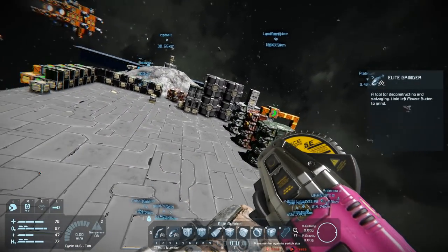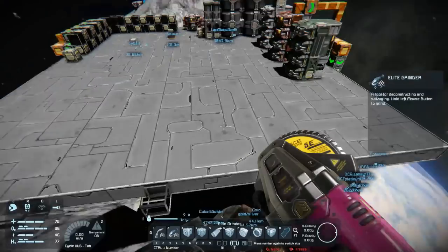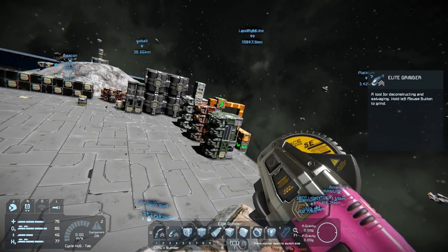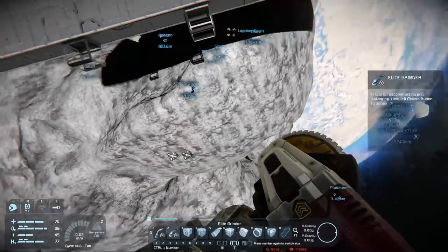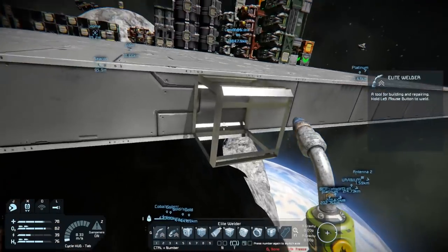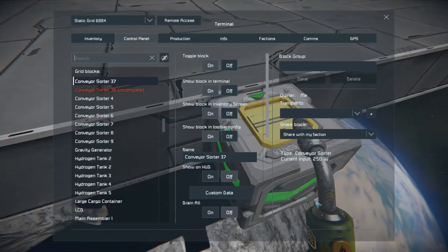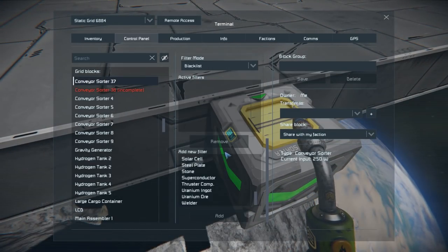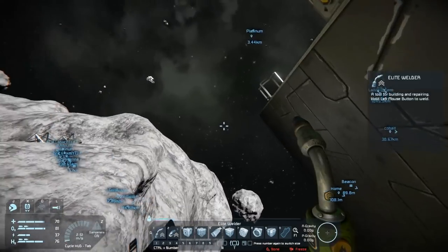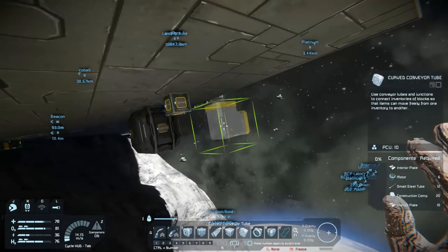One connector will feed the plate factory — iron only — color coded so I don't dump in the wrong spot. The other connector feeds both main refineries. I'll use sorters to sift out uranium ore and send it to the uranium refinery, with everything else going to the main one. The plates connector is set to drain all.